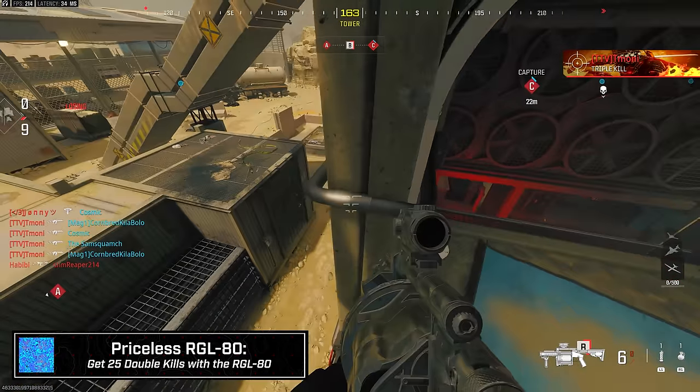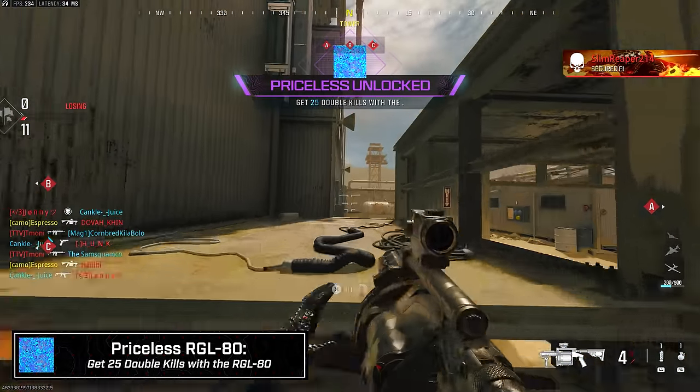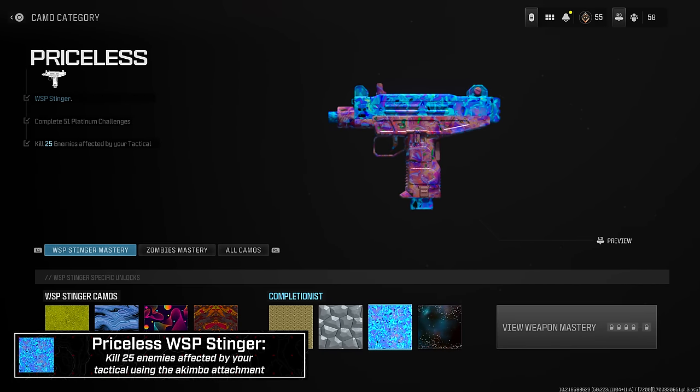If Rust 24/7 isn't available, Scrapyard also works well for launcher doubles. You'll die a lot but you'll get it done with commitment. Kills while affected by your tactical at the Priceless level: same tip as before — use stuns on close-quarters maps. I did a lot on Skid Row, patrolling upper hallways, stunning into rooms where enemies are trapped with limited escape. Hardcore helps too since one bullet kills with the WSP Stinger. Close-quarters maps are still the recommendation.